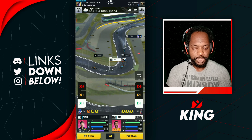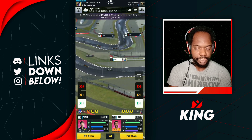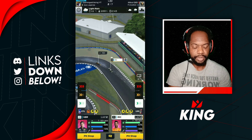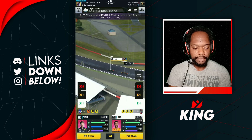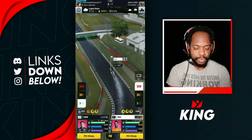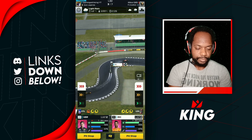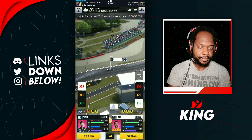Ricciardo dives down the inside as Perez goes wide and takes nice advantage of that to pick up the position. Verstappen is still out holding P13. We boost again from here. Ricciardo can't pick up anybody, so we cut him back down.